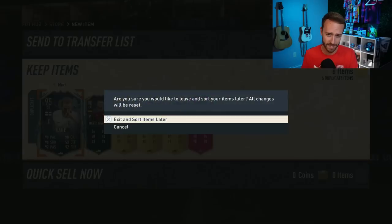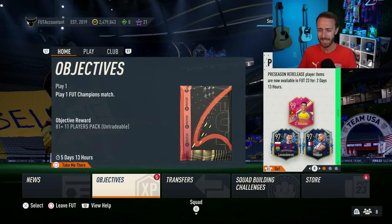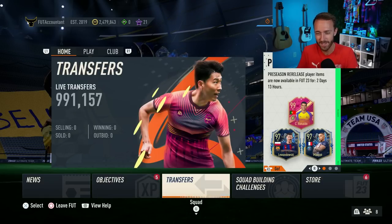That's more like it — couple 90-pluses and a 95, Jetson 94, and some high-rated dupes. That's going straight back into an 85x10, or maybe I'll start crafting Haaland which I haven't finished yet. But the SBC grind is still there. What is there to do right now other than chase 99s?